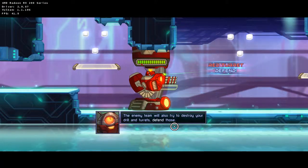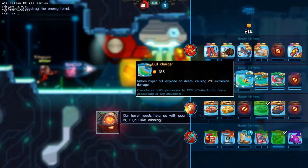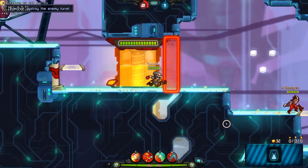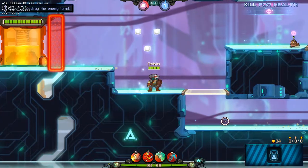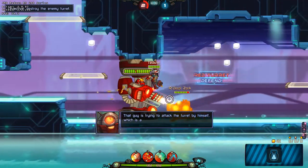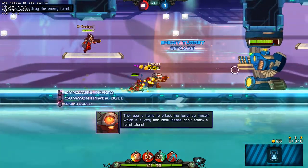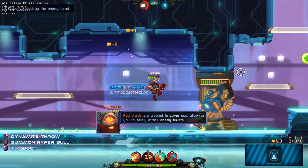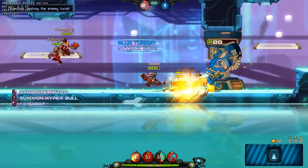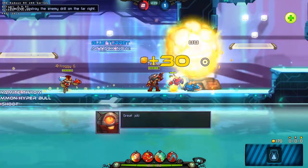The enemy team will also try to destroy your drill and turrets, so defend those and stay alive while doing it! Our turret needs help — go with your team. That guy is trying to attack the turret by himself, which is a very bad idea. Please don't attack a turret alone! These little droids are created to cover you, allowing you to safely attack any turrets. Great job — that turret completely exploded!